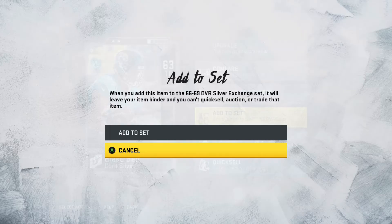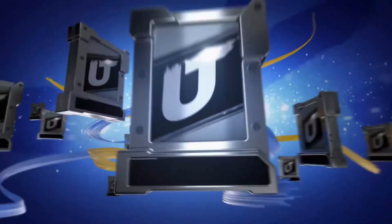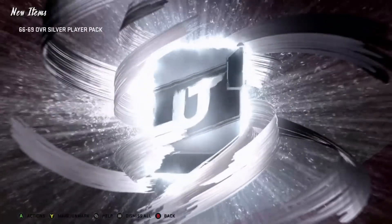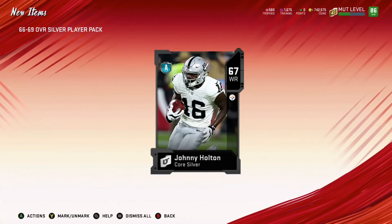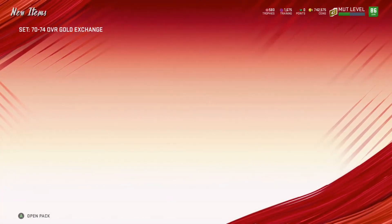This is a tremendous time to actually go out and get the players that have come out in previous promos. If you want the Lane Johnson because you think he's the best right tackle in the game, that card is not going to be looked at by most people. So it's a very good opportunity to go out and get that card. Legends going into tomorrow.